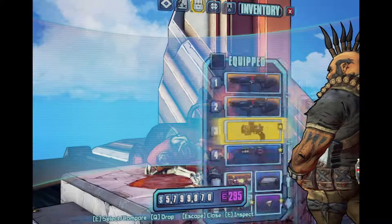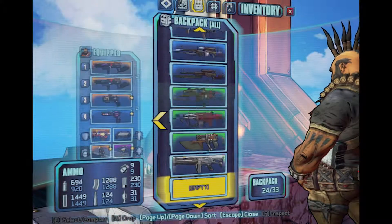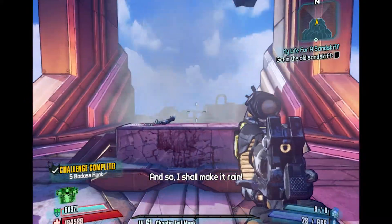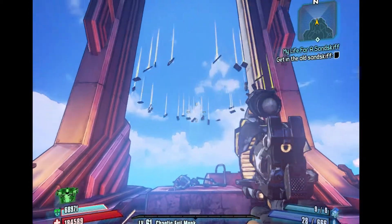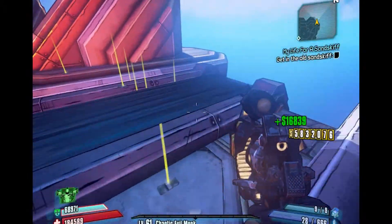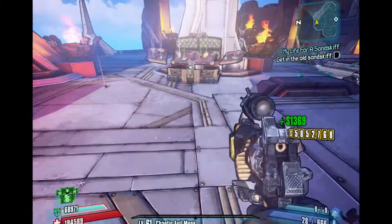Basically just get a gun out - one that you don't want. There's plenty of chests to get a gun out that you don't really use much. I'll just pick this one up, place it down, and there's your challenge.